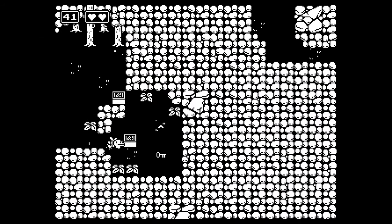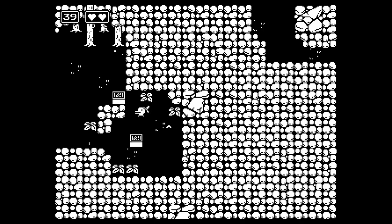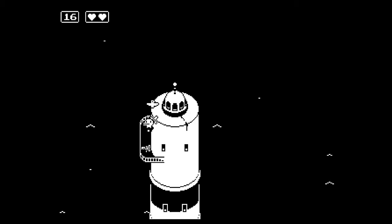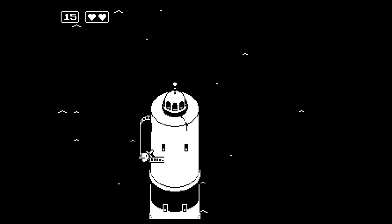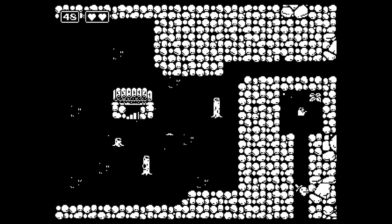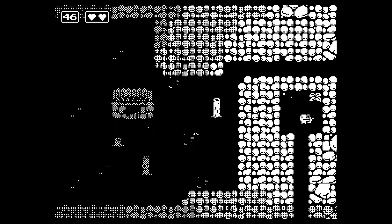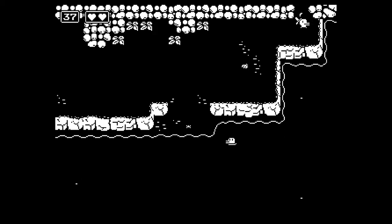I run back and collect the lighthouse key, then enter the lighthouse and collect the flashlight. I have not seen any dark areas yet, but sure. Next, we run by this dude and find a watering can. We can only carry one usable item at a time, but once we've found one, it will spawn next to us when we die. We pick the sword back up and continue exploring.